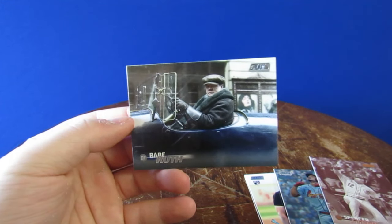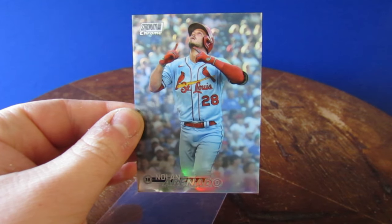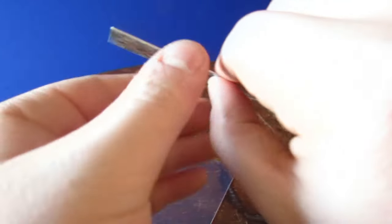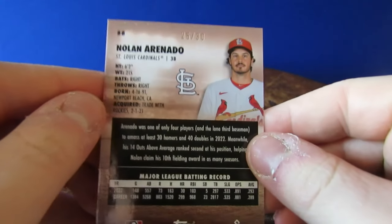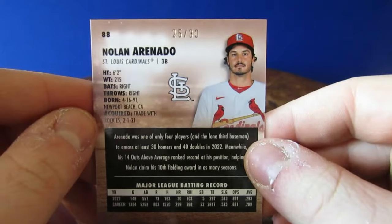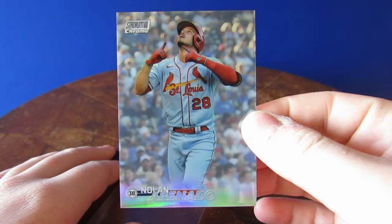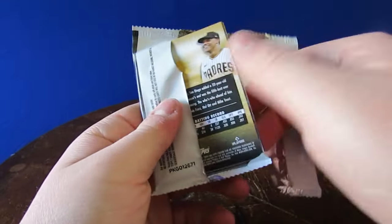Going through the cards after the rip, I noticed that this Nolan Arenado chrome is a crazy hit — 1 in 30. I looked it up. It's a pearl white refractor, 1 in 1,700 blaster box packs. That is definitely a crazy hit for sure. Keep the hits coming, Stadium Club.